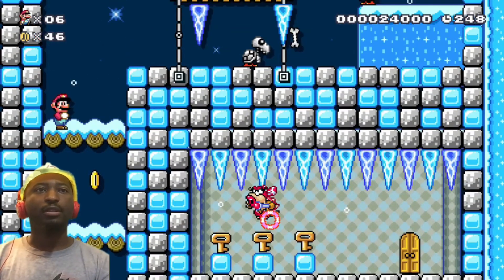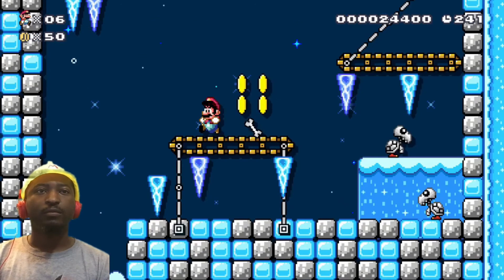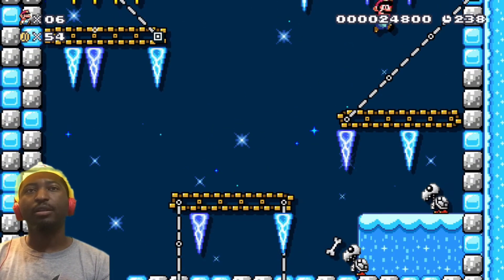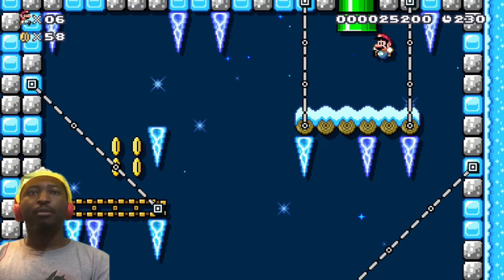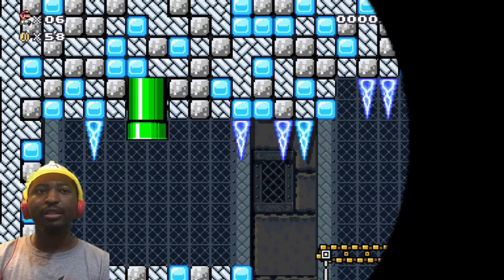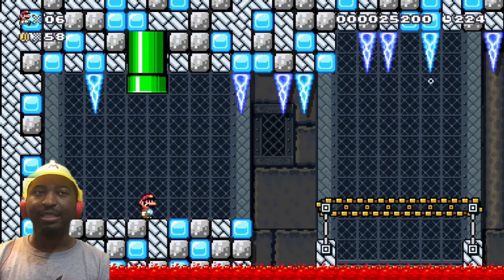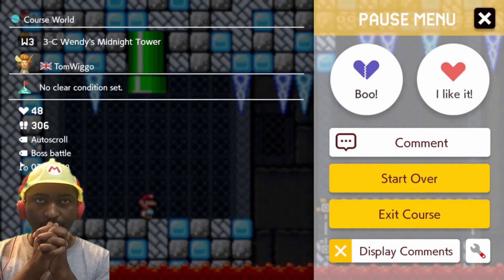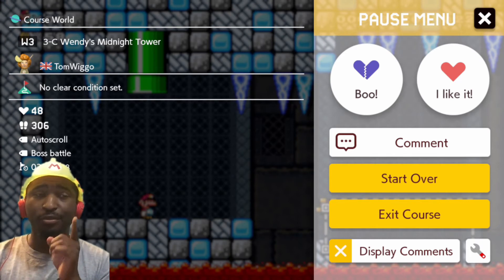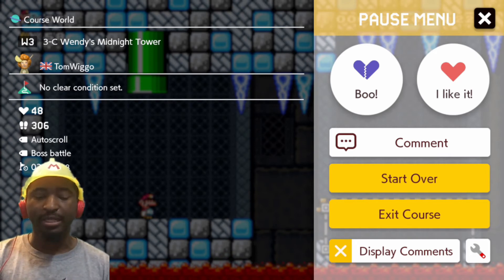I can barely get up to all of these areas. Please don't be any crap above me. Okay, we made it here. Now we had to get over here - a pipe! Get up there! Is there not another checkpoint? Oh my gosh, are you serious? Look how stupid this is - his whole world might get nexted. He got me all the way up here and there's no item block, no checkpoint. I'm not doing all that over again. Now here it says 3C, Wendy's Midnight Tower - so what that means is this is the way to world 4. He's got auto scroll, boss battle, all of that.